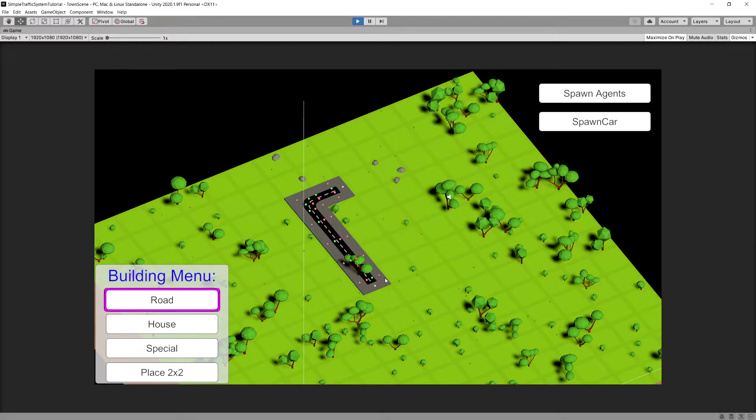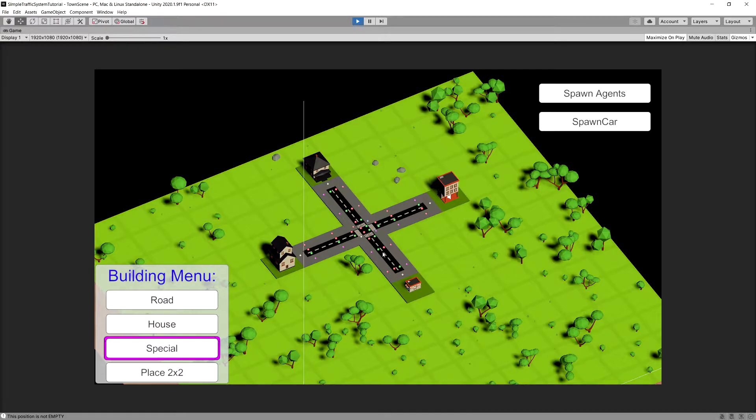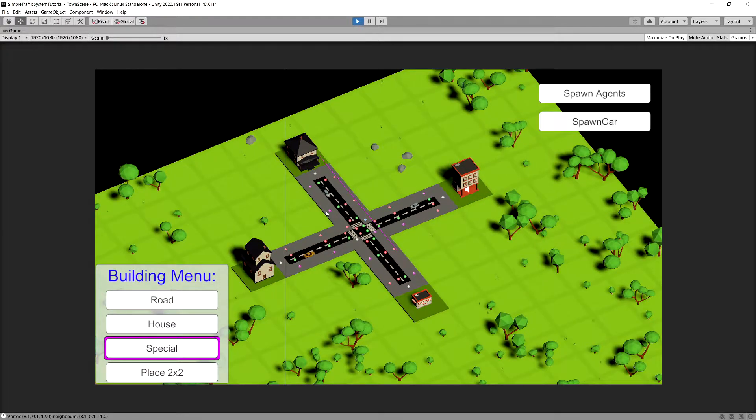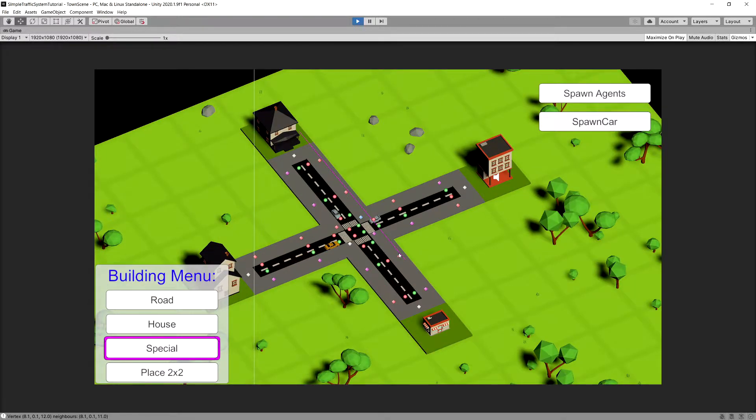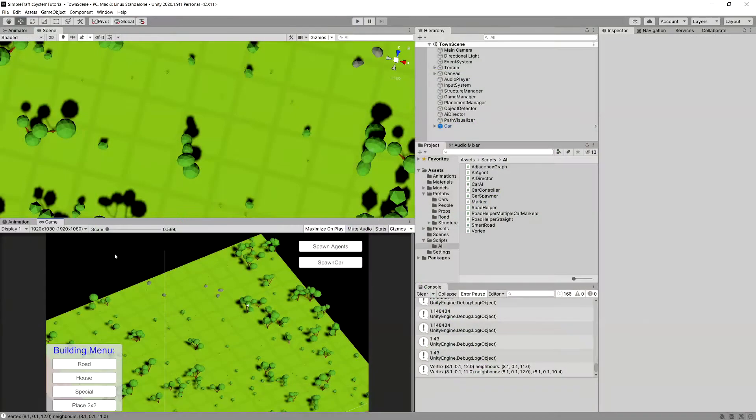In the previous video we implemented the logic for our cars to stay on the intersection and take turns leaving it. If we place a special structure on one end of a four-way street with three houses and spawn cars, they take turns driving through the intersections. Now we are going to make sure the pedestrian takes precedence over the cars, waiting for any car to leave the intersection, and making all cars wait for the pedestrian to cross the crosswalk.